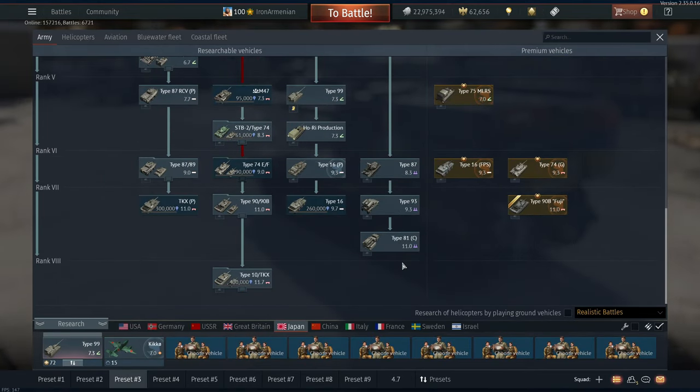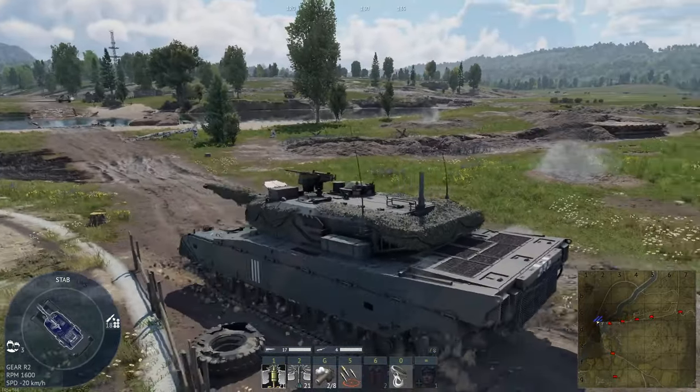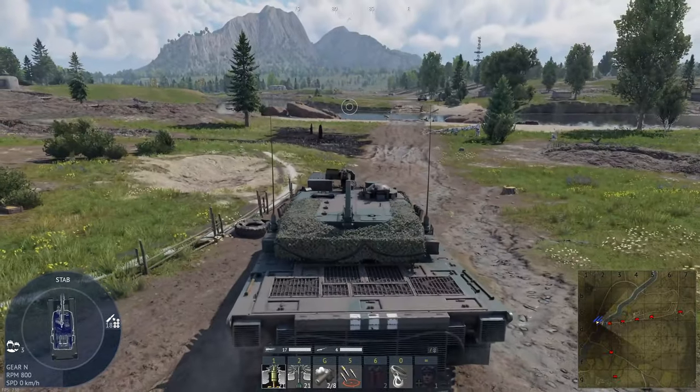Japan has the Type 90B — it's got camera netting built in, which is kind of cute. I know it's just cosmetic, but you don't see many vehicles in War Thunder with camera netting wrapped around them.